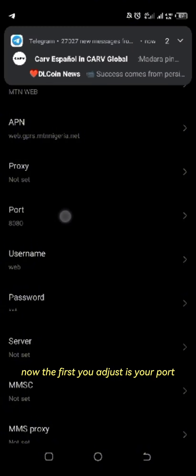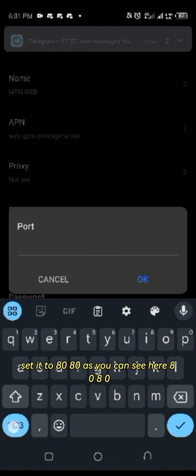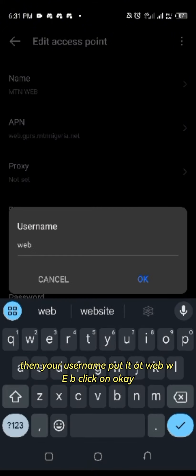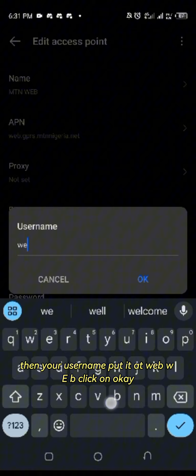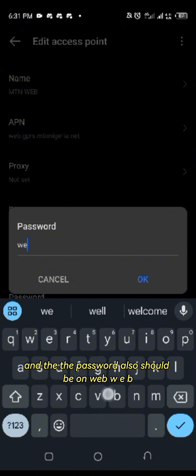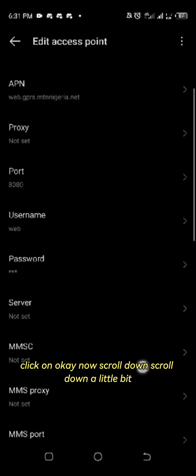The first thing you adjust is your port — set it to 8080, as you can see here: 8080. Click OK. Then your username, put it as 'webweb'. Click OK, and the password also should be 'webweb'. Click OK.